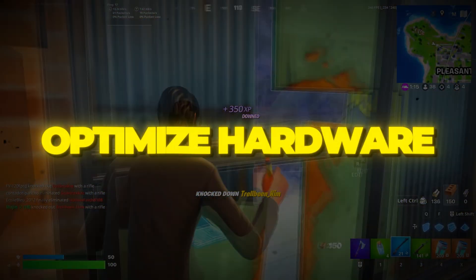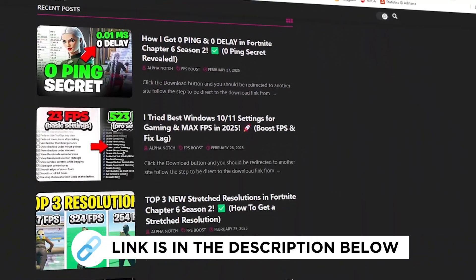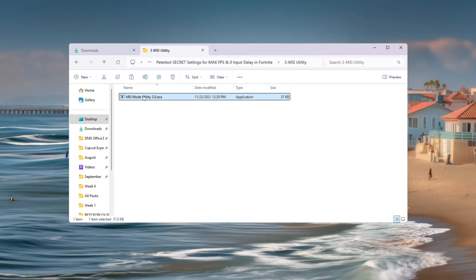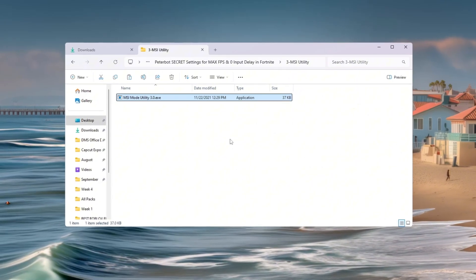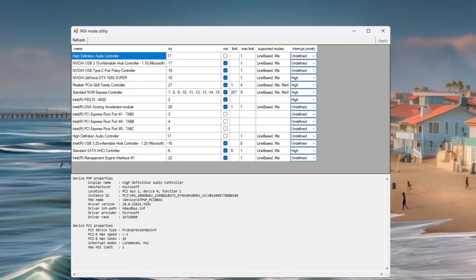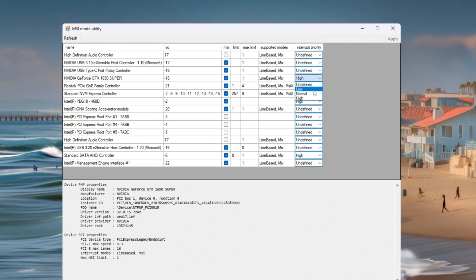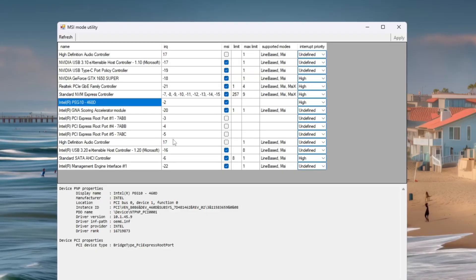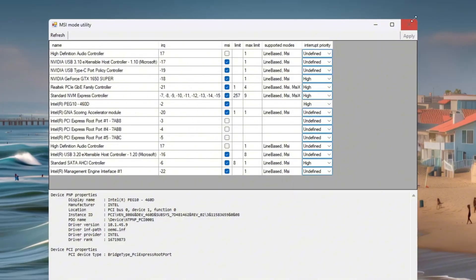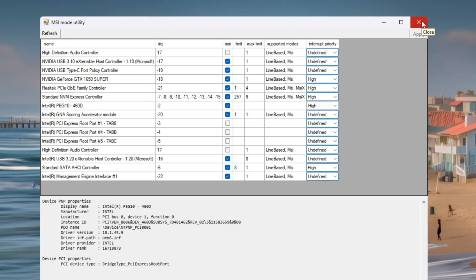Step 4: Use MSI Utility to optimize hardware performance. MSI Utility is a small program that helps your hardware communicate better with Windows. When this works properly, your system responds quicker and Fortnite feels smoother. You will see a list of all devices in your PC. Find your GPU in the list, tick the MSI box next to it, and set Interrupt Priority to High. Now find your integrated GPU, like Intel Graphics, tick the MSI box, and set Interrupt Priority to High. Click Apply to save and close the program. With this change, Fortnite will respond faster and feel smoother, especially if you are on a budget or lower-end computer.